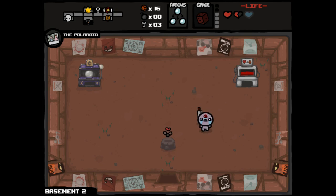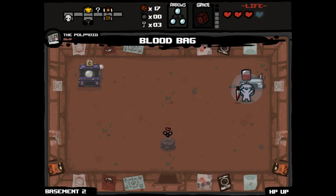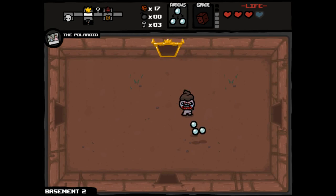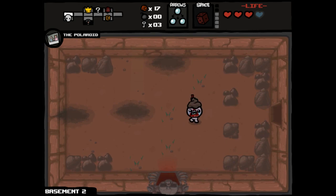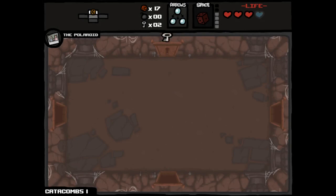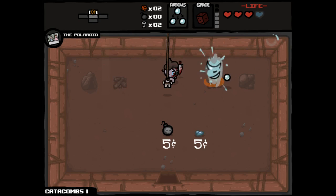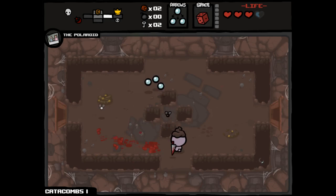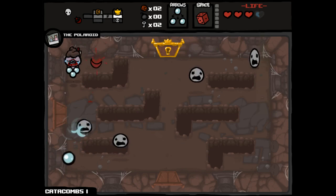Right now, for example — hey, and it paid out. We didn't need to get the Polaroid to make that happen, but we did. I would say we're going down to the next floor now — that turned out really well. We got Triple Shot, we got the Mark, we had the same amount of HP as we did when we came down. That's pretty solid. And we have enough money to definitely make something worthwhile happen on this shop. And there you go — we get a Compass right off the bat. With some good decisions, this has worked out fairly well for us so far. Keep in mind we did also pick up Guppy's Paw. We didn't really do anything with it, but we did pick it up, and as far as I'm concerned, that's a big positive.